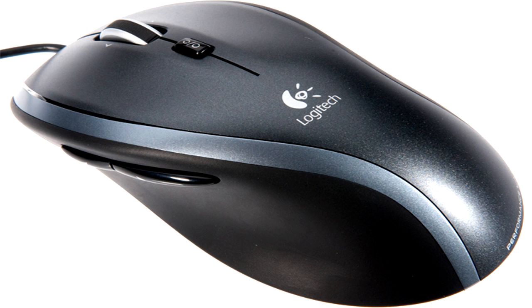So, on with the key bindings. The scrolling mouse button is mouse three. The button on the front side is mouse four, and the one on the back side is mouse five.